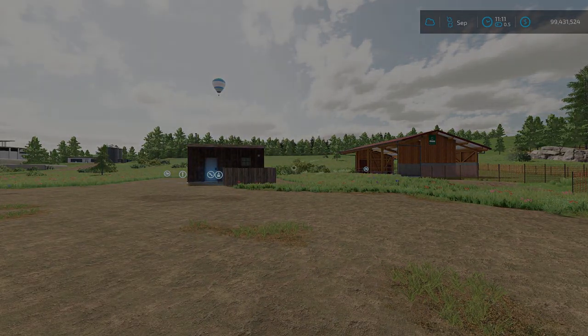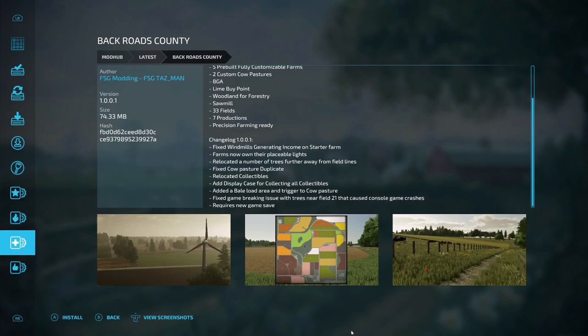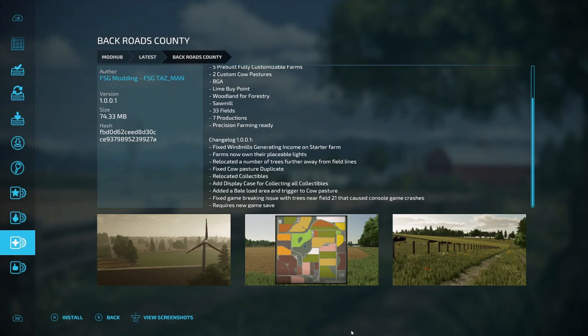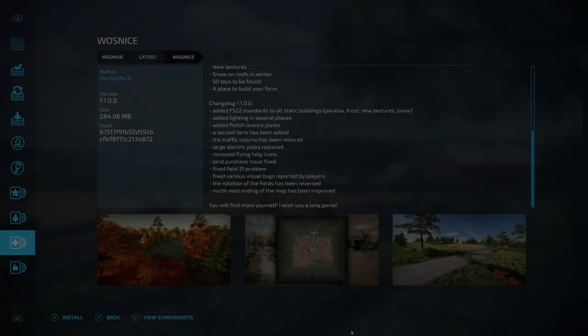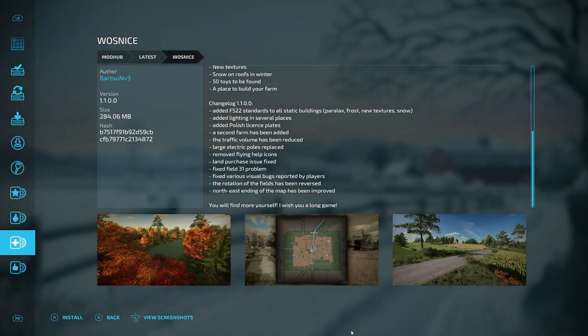Let's look at the updates — we got some big ones. The first update is for Backroads County: fixed windmill generating income on starter farm, farms now own their placeable lights, relocated trees away from field lines, fixed cow pasture duplicate, relocated collectibles, added a display case for collecting all collectibles, added a bale load area to cow pasture, and fixed a game-breaking issue with trees near field 21 causing console crashes. Requires a new save. Next, there's an update to Wasnice: added FS22 standards to all static buildings, added lighting in several places, added Polish license plates, a second farm has been added, traffic volume reduced, large electric poles replaced, removed flying help icons, land purchase issue fixed, fixed field 31 problem, fixed various visual bugs, rotation of fields reversed, and northeast end of map improved.